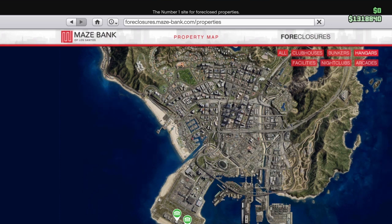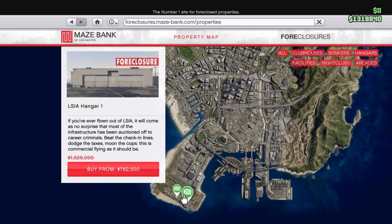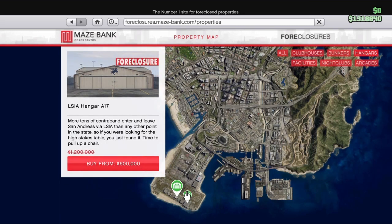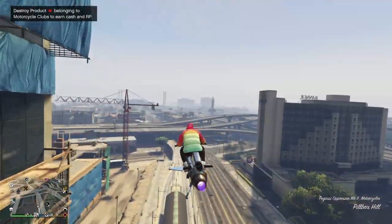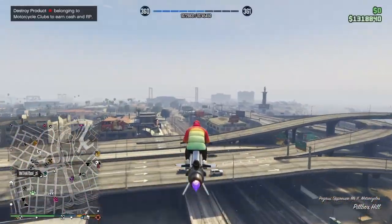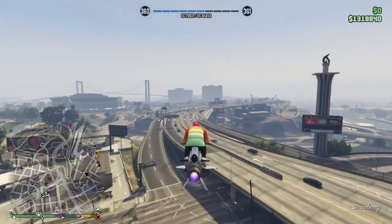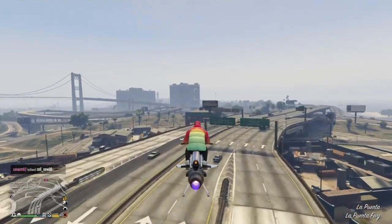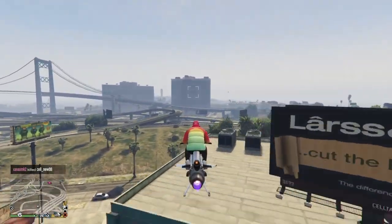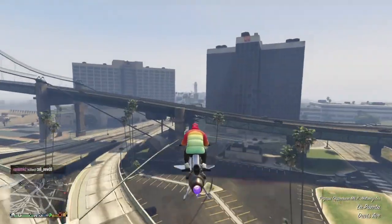So let's start off with the hangers in the city. There are two hangers in the city — they're the lowest priced hangers. One is 762,000 right now and the other is 600,000. But because they're the lowest priced, a lot of people are going to buy them, which means the airport is going to be crowded. The airport is always crowded anyway, and you have to take into consideration that most players in GTA are in the city.